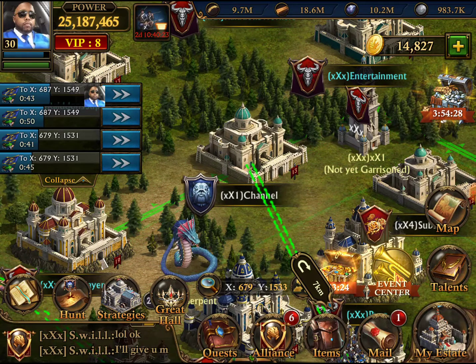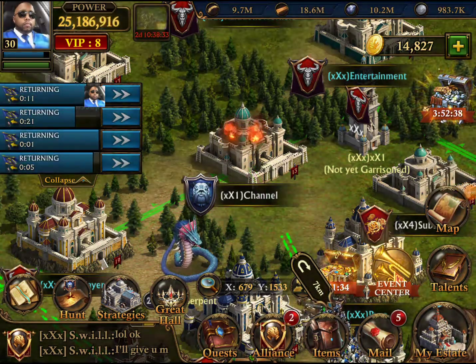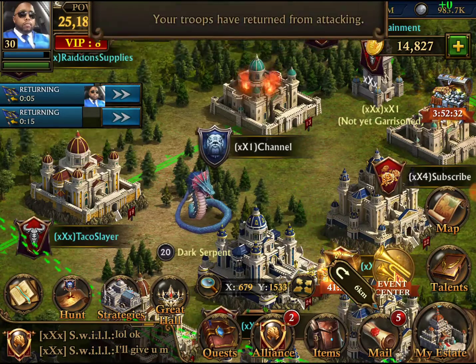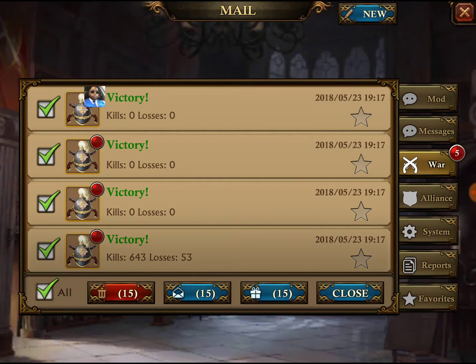The way I calculate everything, we have about 50 million food right now — hopefully I didn't calculate it wrong. This is a long tedious process, guys, long tedious process. But we'll get the stronghold one way or another. Look at these little war reports — not killing anybody, which is good.